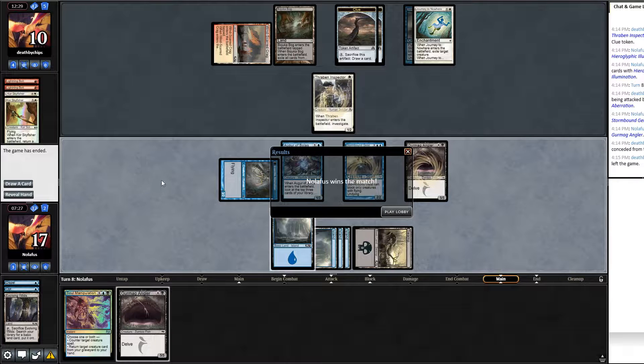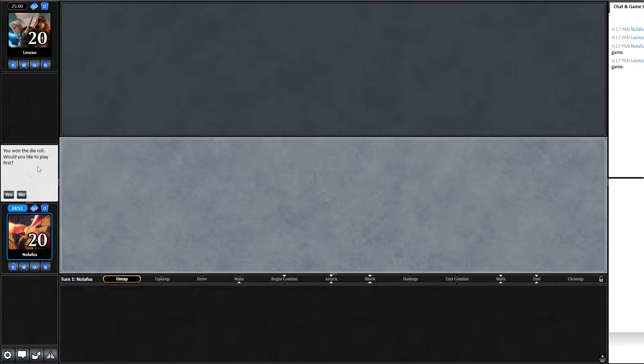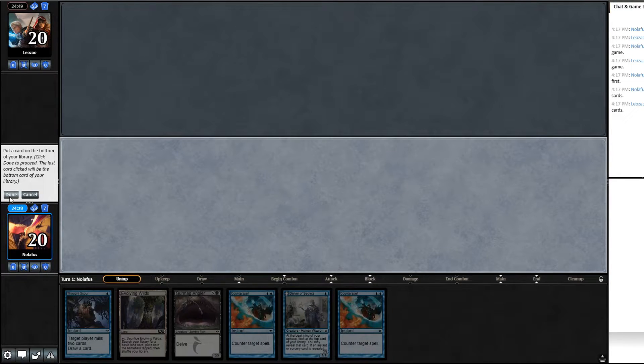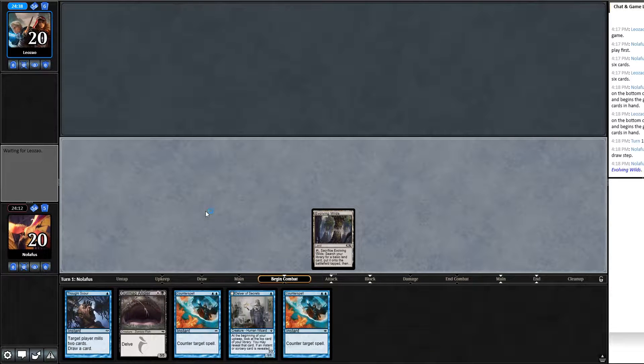Unfortunately opponent was stuck at two lands — game might have gone differently otherwise. Next match: we won the dice roll, going first. Another one-land hand — can't keep. Mull to six — still rough, but I have Thought Scour and a couple of draw steps. If I draw lands this becomes a great hand. I'll risk it and bottom the Mana Leak. Opponent also mulls to six. They play Elvish Mystic — could be Elves or Wall Combo. Crack fetch for an island.